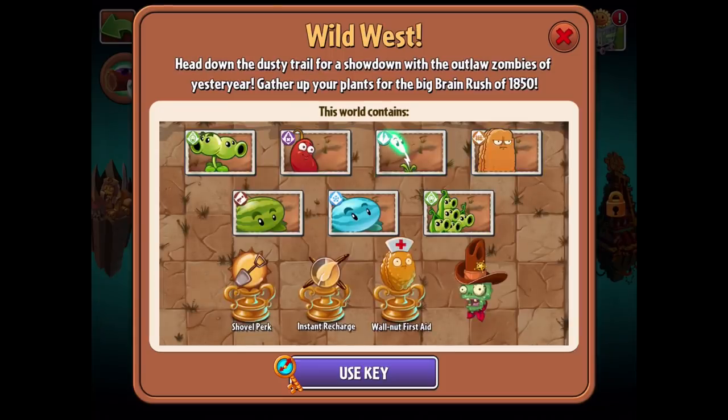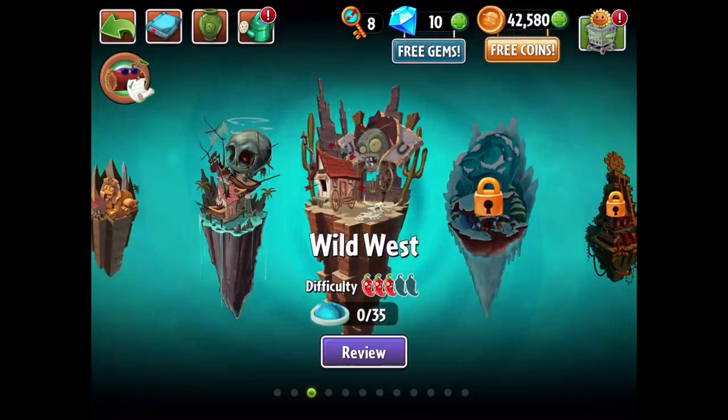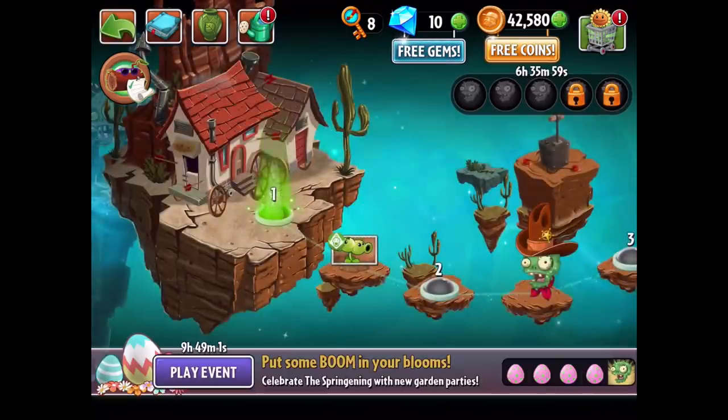The Wild West. Head down the dusty trail for a showdown with the outlaw zombies of yesteryear. Gather up your plants for the big brain rush of 1850. We get a lot of different cool plants in this world, including the shovel perk, instant recharge, one up first aid, and some piñatas. Let's use our key. I'm excited for this one. So let's head into the Wild West. We'll get our first 10 levels done in today's episode, another 10 in the next episode, and then five more after that.